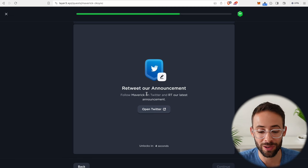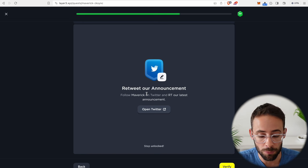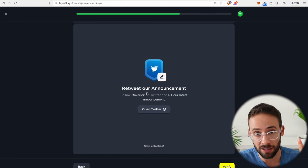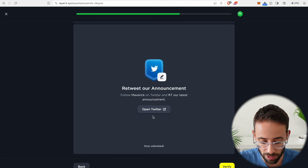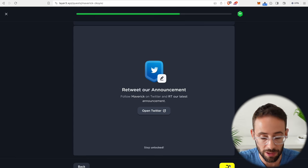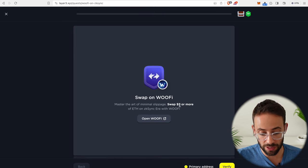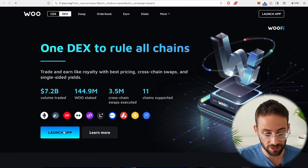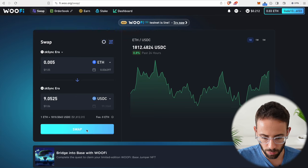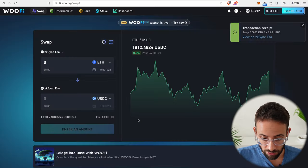In a second I'm going to show you how you can actually deploy a contract on the ZK Sync network and create your own token or meme coin. That is going to make you technically a developer, even though it's super simple — all you have to do is click a few buttons and confirm a couple of transactions. But first, the WooFi on ZK Sync quest: we have to swap $5 or more of ETH on the WooFi app. I'll swap again between ETH and USDC, hit swap, confirm this transaction, and eat another gas fee for the purposes of airdrop farming.